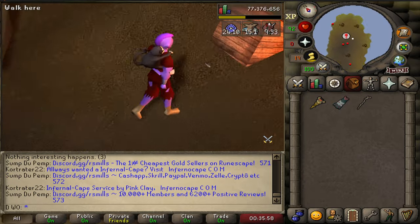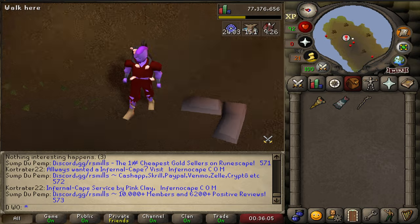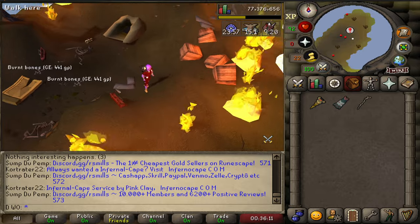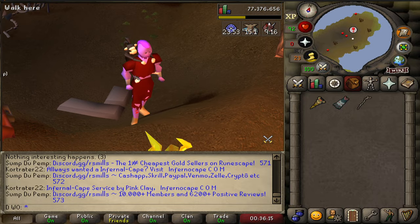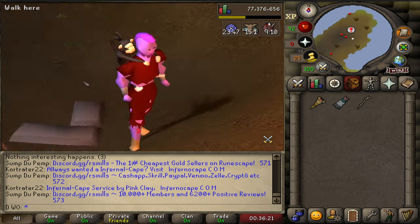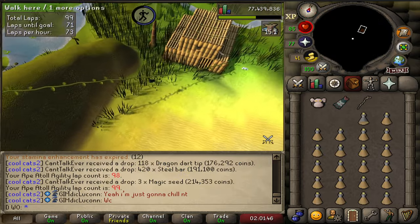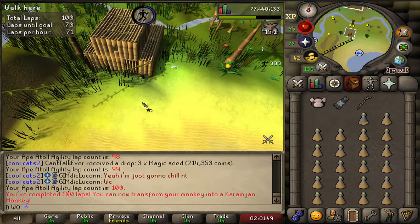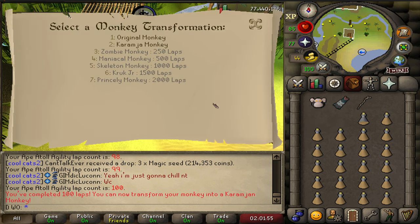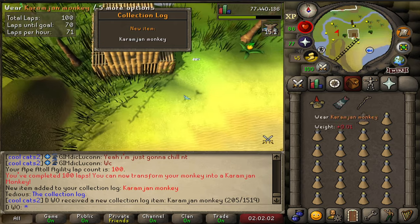I completely forgot about this item — the monkey you can get from the chest after Monkey Madness 2. It is some serious fashionscape and looks so good. You can change how it looks by doing the agility course in Ape Atoll — 100 laps for one form, then 250, then every 500 up to 2000. The skeleton one looks amazing but takes a crazy number of laps. So can you technically build them all up and then do all the transforms at the end?